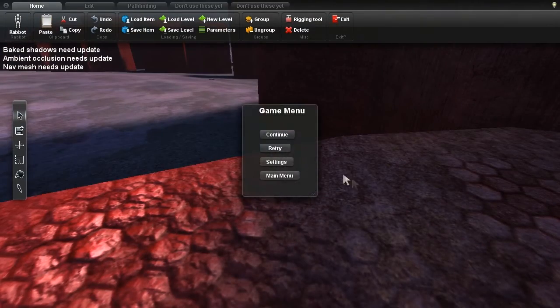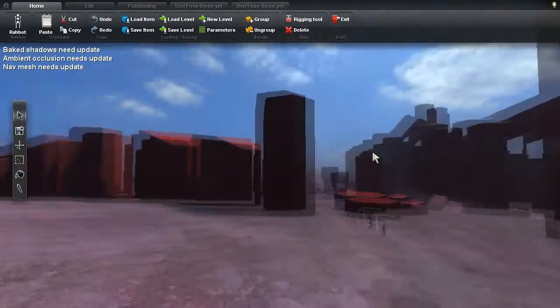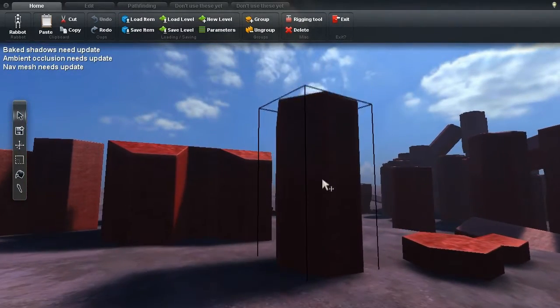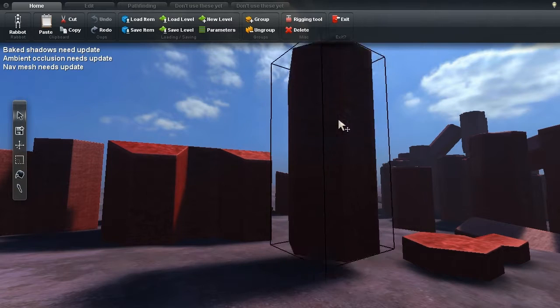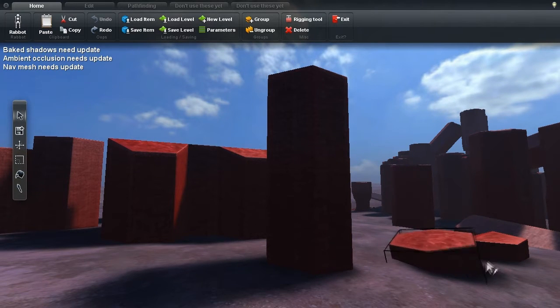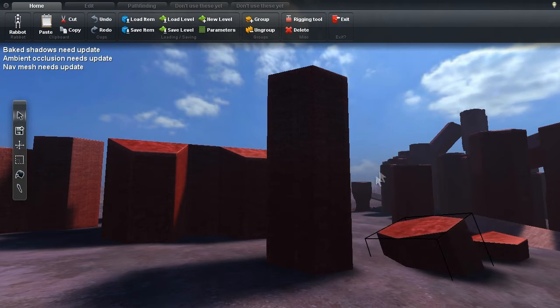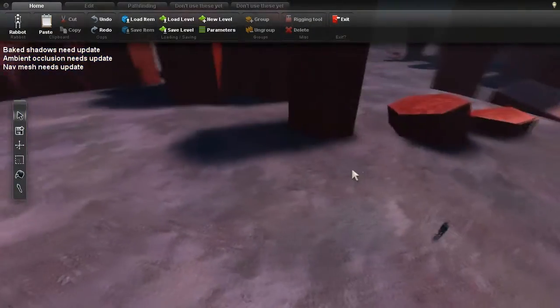What I want to show you now is this — this is effectively a map editor. I can select that, I can move it up and down, I can have it floating, I can put it wherever I want. With this one it is exactly the same — I could have it angled, I could move it up and down. So yeah, map editor. Pretty good.